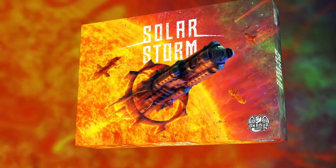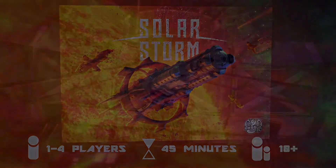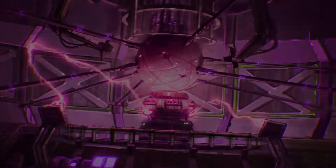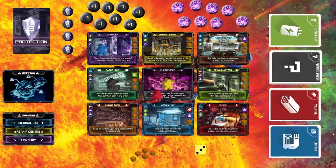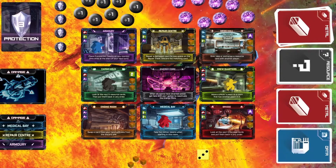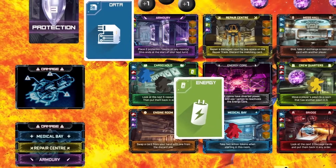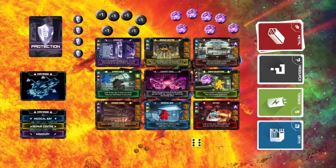In the treacherous Red Zone, you and your crew fight to survive the Solar Storm. The energy core of your vessel has lost power and the major systems have been severely damaged, leaving the ship powerless and everyone on board in dire peril. The entire crew must work together to restart the energy core if there is any chance of survival. Succeed and you will live; fail and you will all perish in the scorching abyss. Work together or die alone in this cooperative survival game for 1 to 4 players that will make even the most hardened crews and solo players swelter.